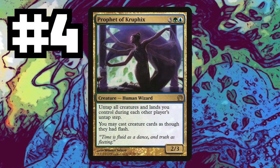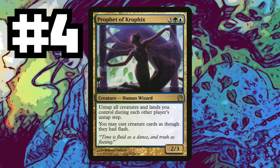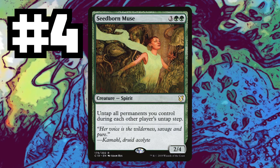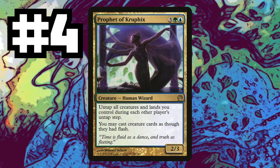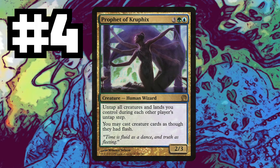Then our number four pick: Prophet of Kruphix. We know Simic is the weakest color combination in Commander — that's why we need this card legal in the format. Voidslime and Seedborn Muse are both legal, so why can't we have Prophet of Kruphix? I love playing on everybody else's turn and untapping all my permanents. So please, Rules Committee, give Simic what it deserves — another value piece.